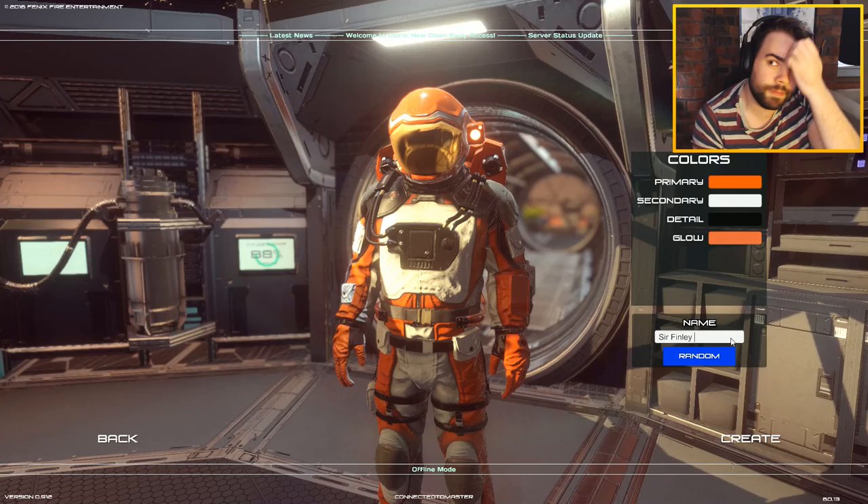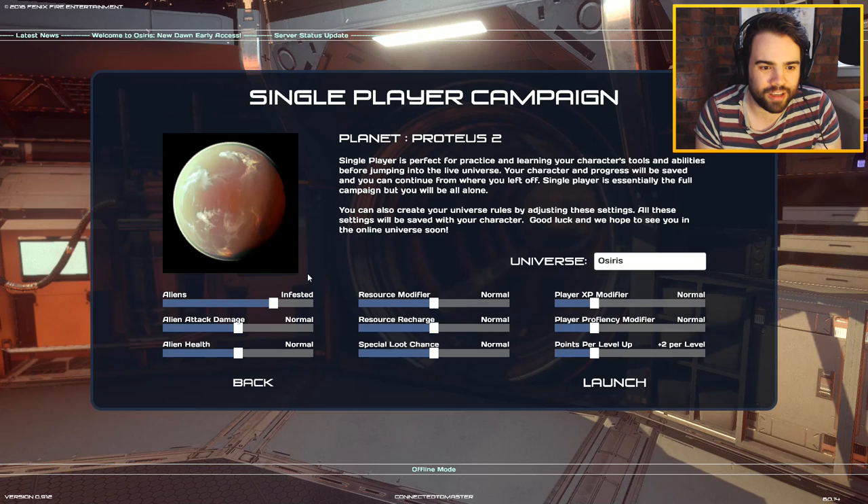Why not detail? That colour? No, that's awful. Black. I'm looking kind of badass. Yeah, there we go. Name. His name, you ask, is Sir, because he's like a lord of space.